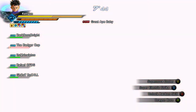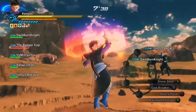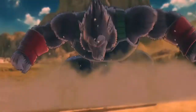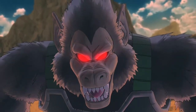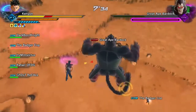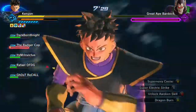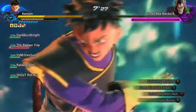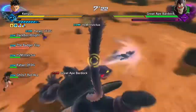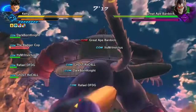One enemy down, one left to go — Bardock. This one is the most annoying because of two things: first, the attack that always hits you no matter what with random volleys; and second, when you get split up into a different dimension and separated from your allies.